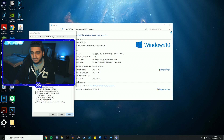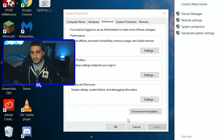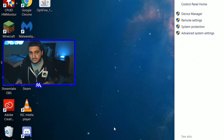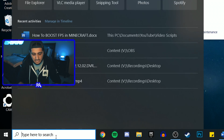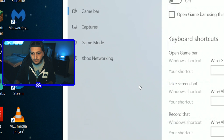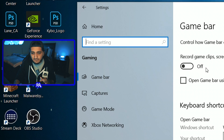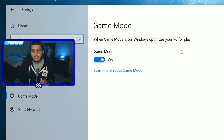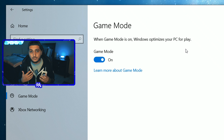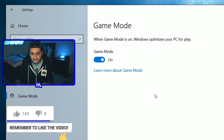Next, search for 'Settings' and open the Settings app. Go to Gaming and make sure Game Bar is turned off — it's a cool feature but it reduces in-game FPS by a lot. Also go to Xbox Game Mode and leave that on, because Windows will optimize your computer to run better when you're playing games. It's a bit odd that one gaming feature hurts FPS and the other helps, but that's just how it is.